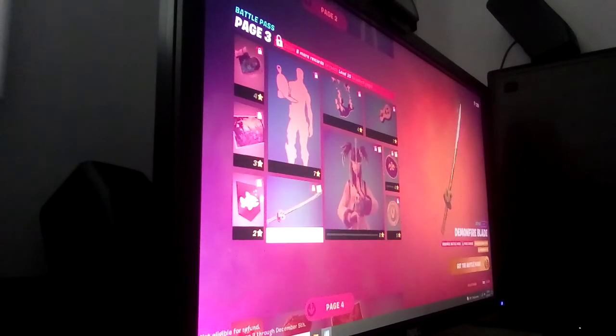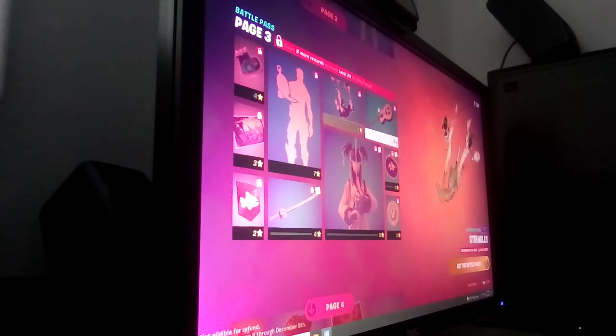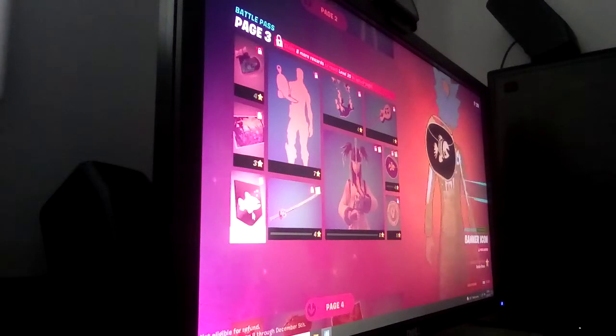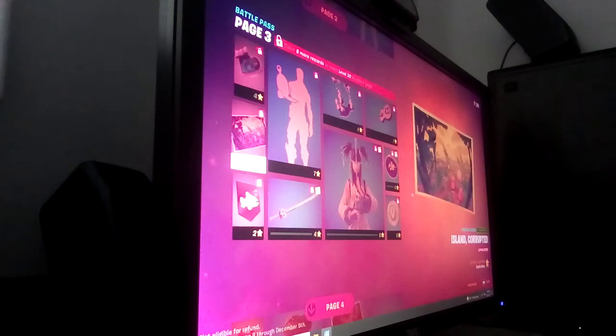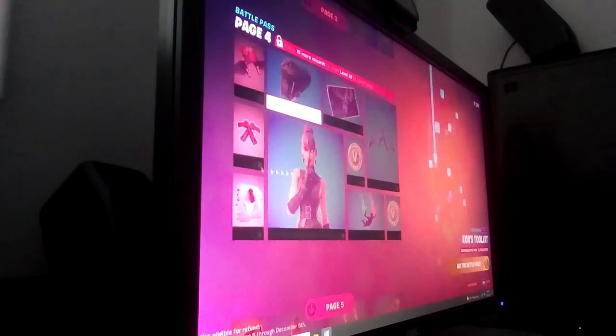Another style for her blade, it's the 'Ready When You Are' emote, and tuna fish's contrail and tuna fish's pickaxe. Some more V-Bucks, another style for his backbling, another banner icon. This one is called 'Land Corrupted' and here's another loading screen and another style for her backbling.